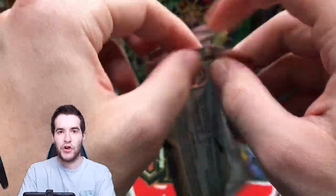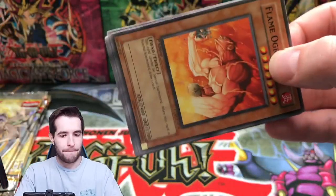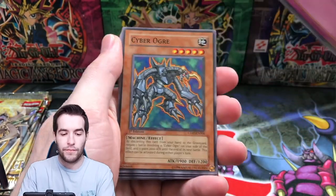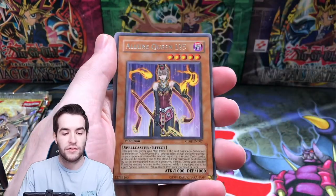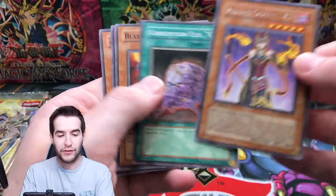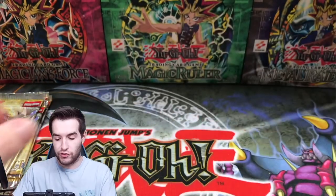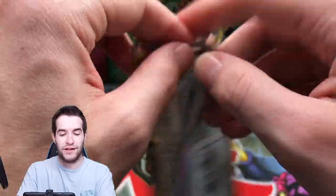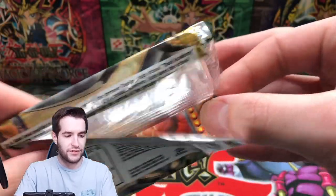Believe in the heart of the cards — here we go. El Ogre, Vanity's Call, Cyber Ogre, Barrier Statue of the Heavens, Allure Queen Level 5 — there's the regular rare. Alien Infiltrator. Now four packs left. So far only one foil on this side, but a crazy amount of rares and good commons.